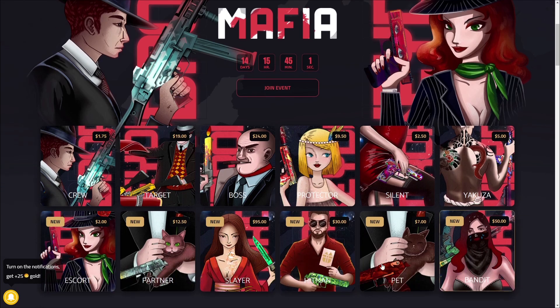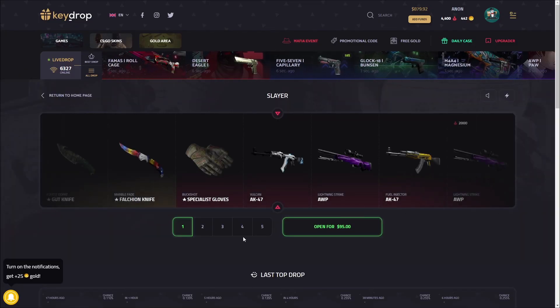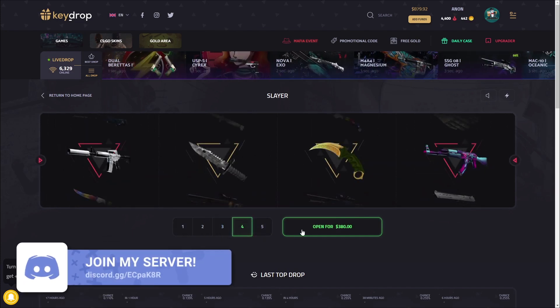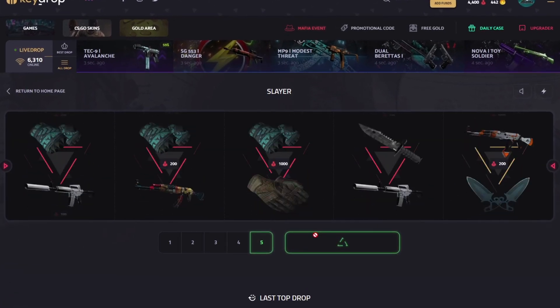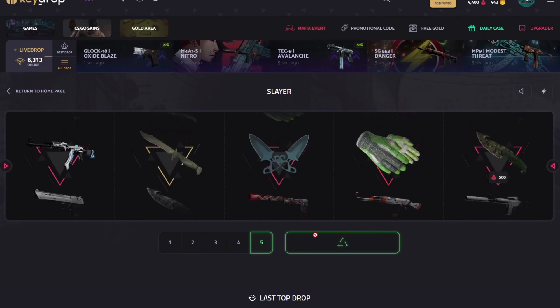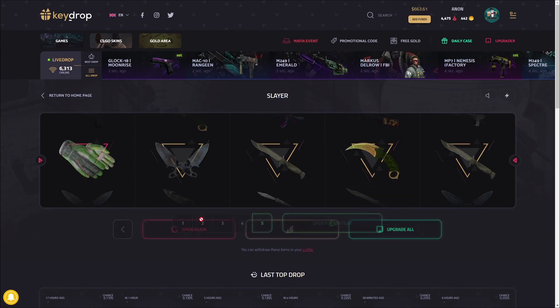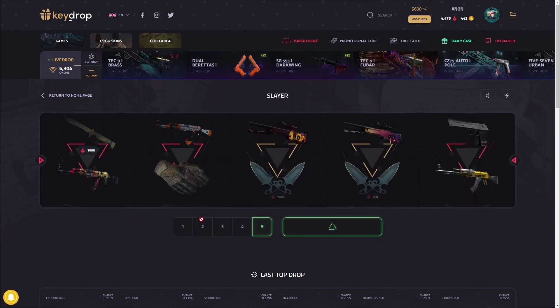Now that we have that D-Lore in our inventory, I did not think we were going to try to get it — that was just wild. Imagine we get two this video. I mean, the goal was just to get one, and somehow we've already managed to do that. So I guess we'll go back to the Slayer case again. This case, for some reason, is just so good. Okay, we finally lost money, though — it was due after $2,000 of consistent profit.